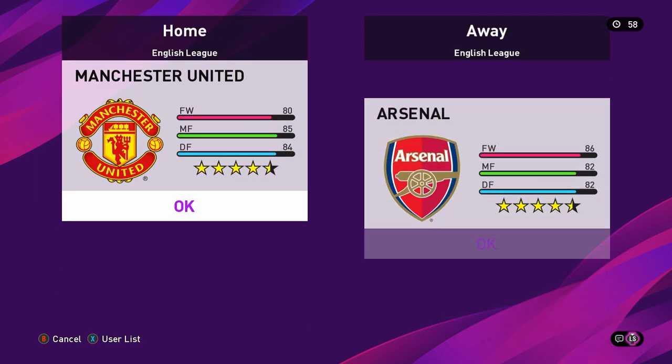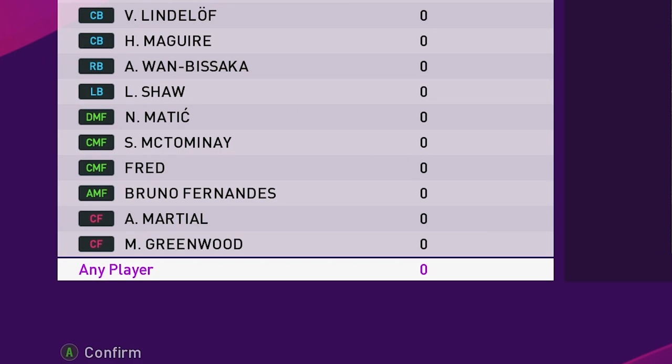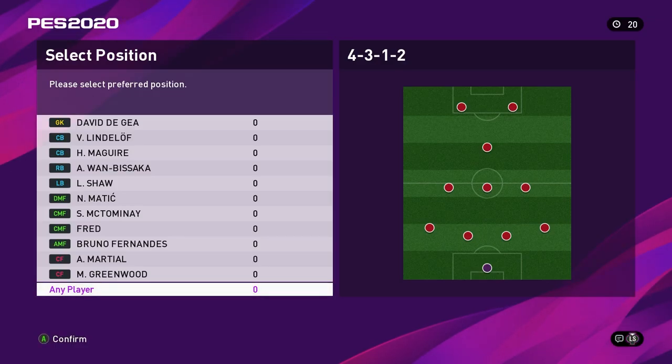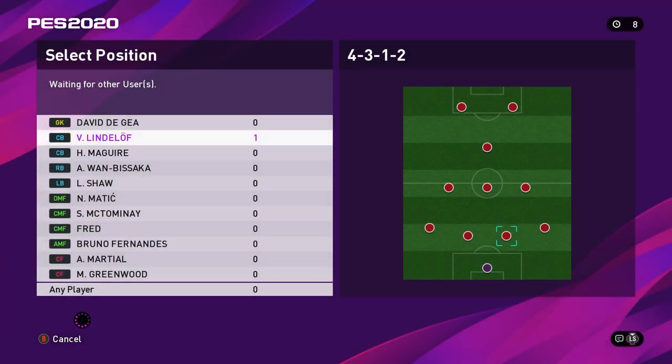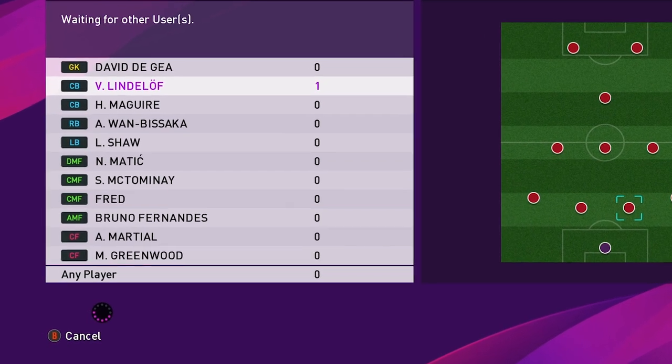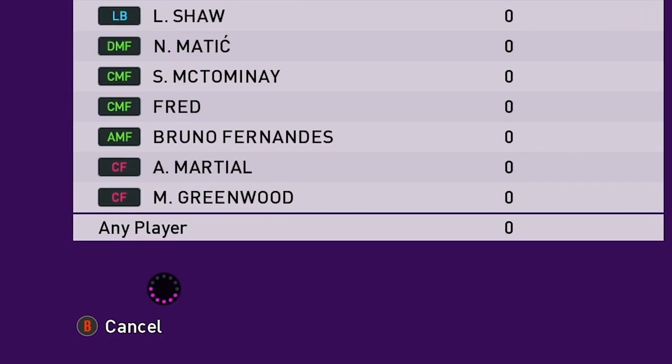On the next screen is where you pick your teams. When you're ready to select kickoff, you can see any player highlighted — just select that to be any player on the pitch. To pick a specific player, go to that player and select him. This is normally useful if you have a new player to PES and it allows them to concentrate on one player, or maybe you have 22 players and all of you want to pick a player each. The game will start after the counter has gone down to zero. There's a cancel button but it doesn't always work, so if you select the wrong player or wanted to select any player, you may be stuck and have to start the whole process again.